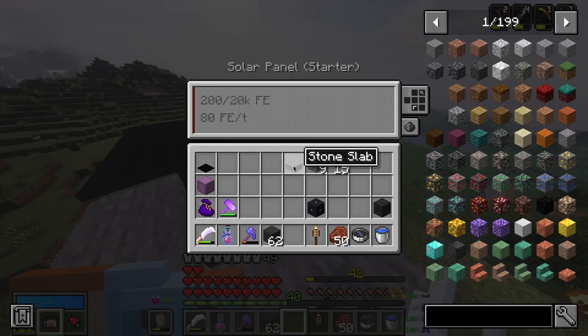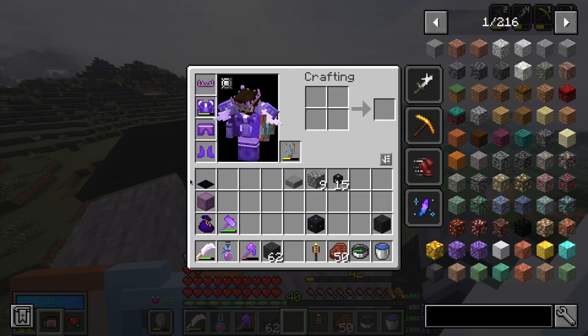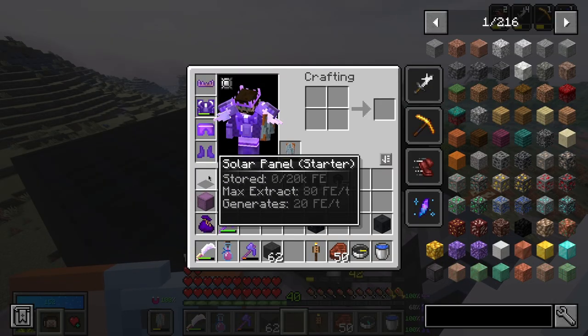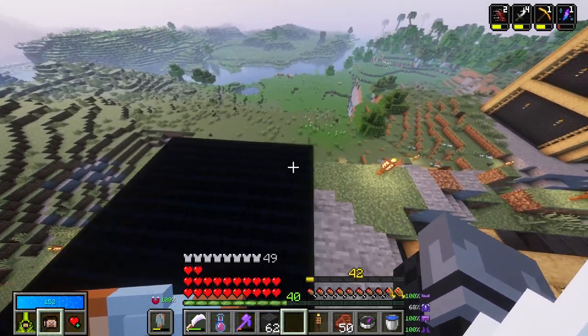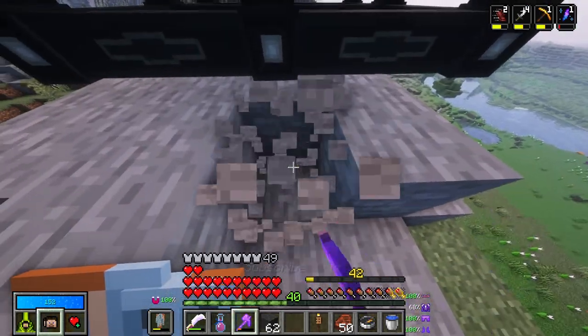So if each of these are generating 20 FE a tick, and max extract is 80 FE a tick — that is almost 800 FE we're generating a tick. A little bit less, but almost close enough.